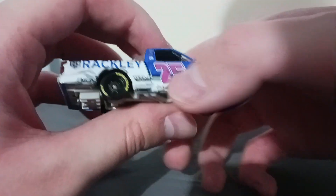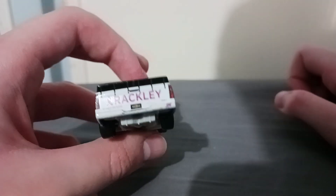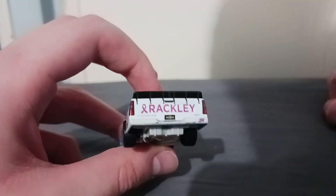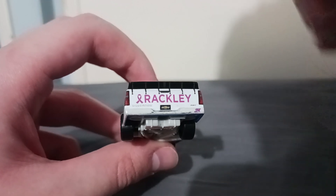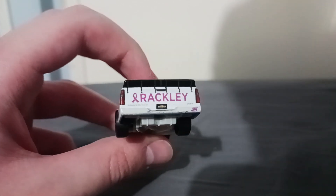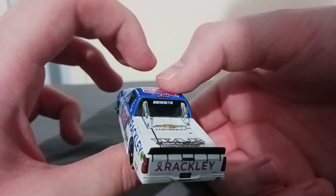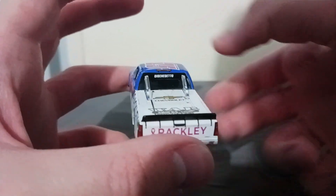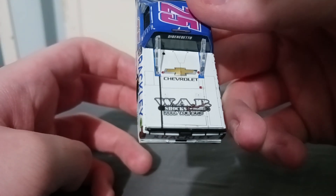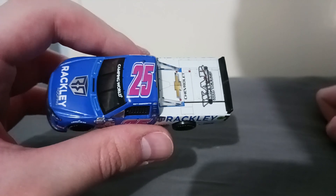You've even got the exhaust pipe or X-pipe modeled on there. Going to the back end of the truck, you've got the spoiler or bed cover that pivots — it's essentially the tailgate. You've got Rackley with the breast cancer awareness ribbon, Silverado, number 25, and the Chevy bow tie. There's more tape and marks on the driver's side. On the rear you've got DiBenedetto's name, rear-facing camera lights, Chevrolet with bow tie, WAR Shocks, 'Feel the Grip,' and number 25 on the roof.